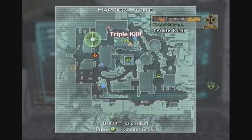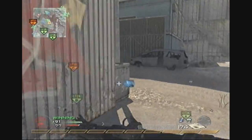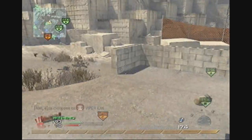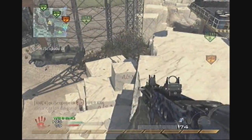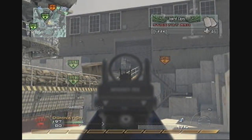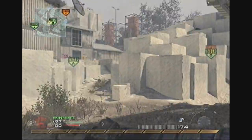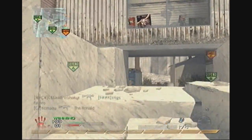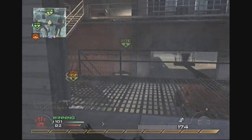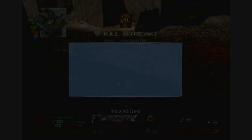I get a triple kill from the Harrier. I call in the Harriers and put them where I saw those two people. I think it was that Harrier that didn't give me rewards — I got it mixed up with the first one. I drop down to B because I've been neglecting it and the enemy team's wised up to air support and shot the Harrier down straight away. And if you call in the Chopper Gunner and work your backside off for an 11-kill streak and it gets shot down within seconds — it's a kick in the teeth.